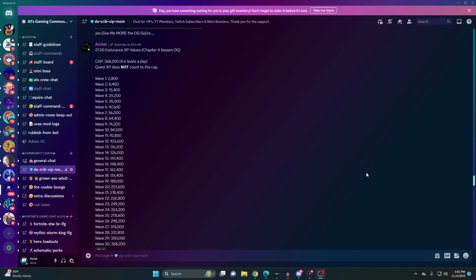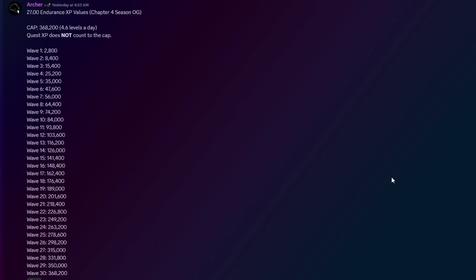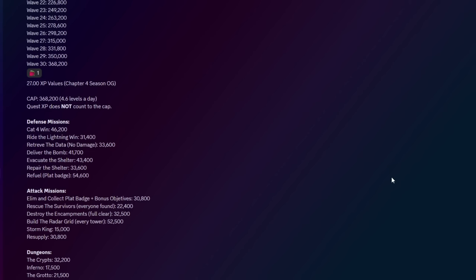Now here are the new Battle Pass XP values for each mission type — shout out to Archer for providing this info. For endurance, you can actually reach the daily cap if you complete wave 30. For defense missions: Category 4 gives 46,000; Ride the Lightning gives 31,000; Retrieve the Data gives 33,000; Deliver the Bomb gives 41,000; EVAC gives 43,000; Repair the Shelter gives 33,000; and Refuel gives 54,000.